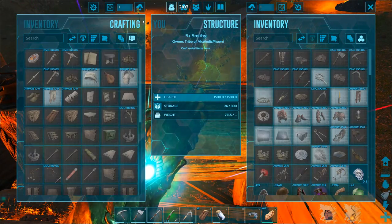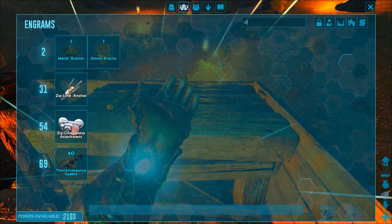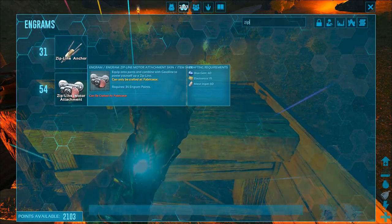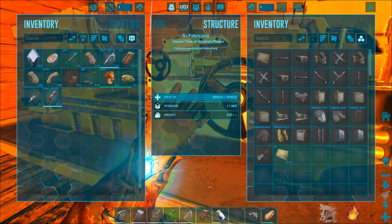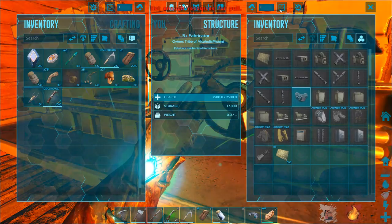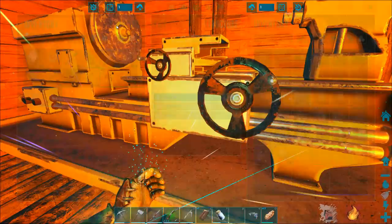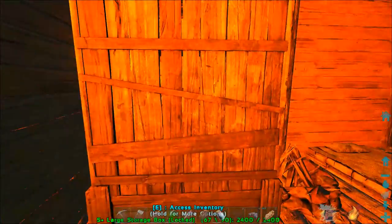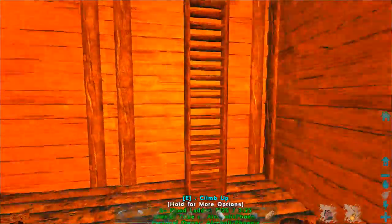Where do we make the zipline motor — is it in here? Crafted at a Fabricator — ah, I see my issue, which we do have in here now. All right, so there's the zipline motor. We need blue gems and stuff. We don't have the resources — we need more electronics, which means we're going to need more gas, which I don't believe I have any of.